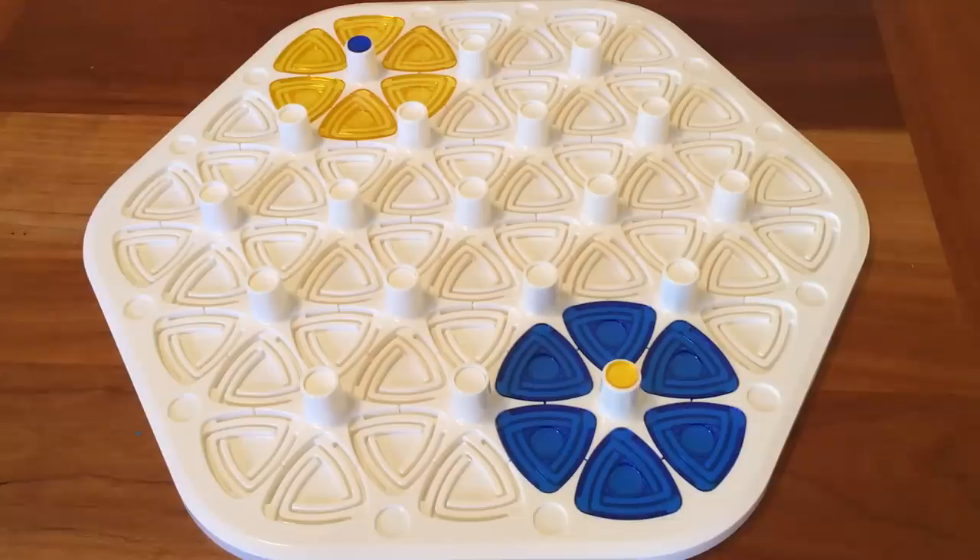Time for another board game review, and this time we have the game Vortex. This was sent to me by Lion Rampant Imports and is designed by Hans Beeftinck. Rotate the towers on the dynamic board in order to move your color routers towards their goal — outsmart your opponents, but beware, every player has a strategy of their own. Let me show you how to play.